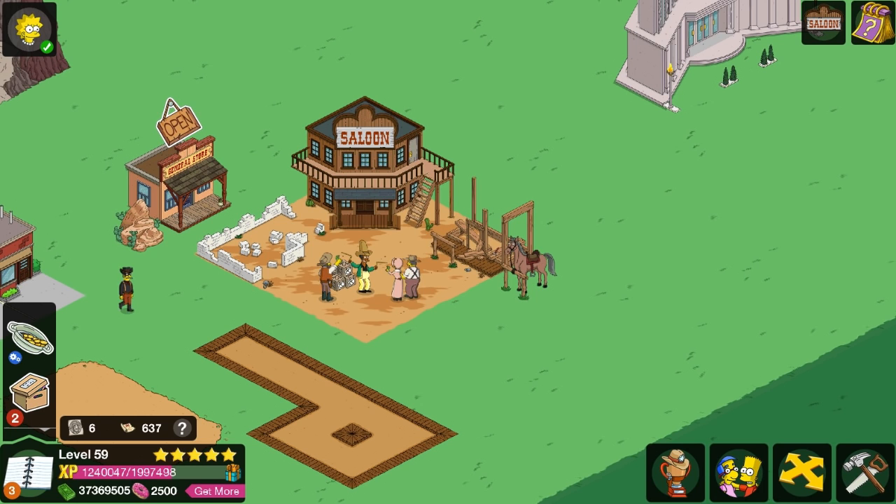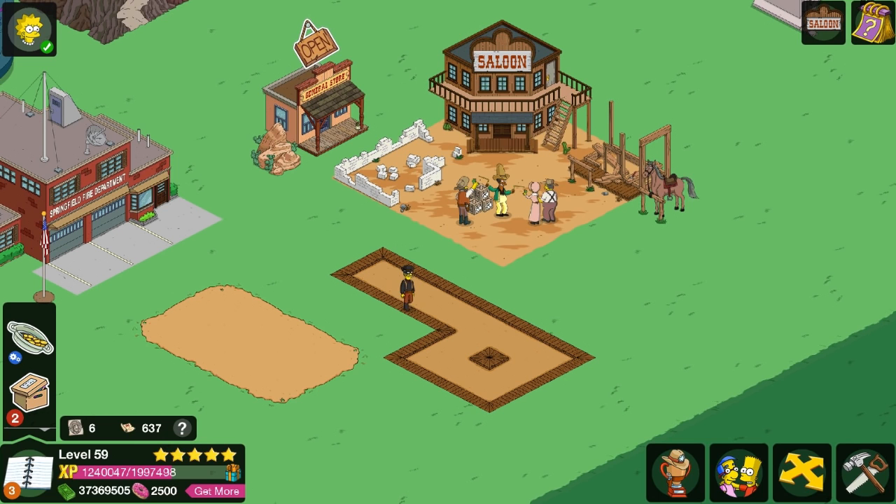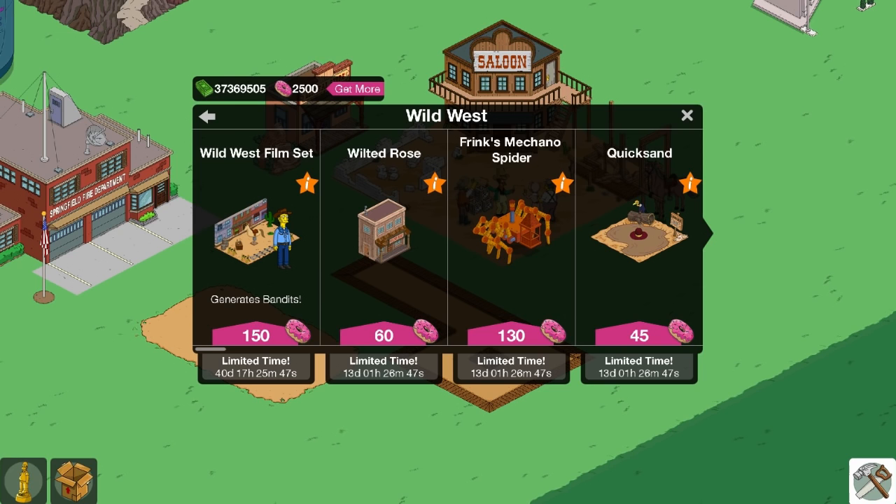Hey guys, it's me KC and welcome to another premium character walkthrough. The next premium character is going to be — as I nab a bandit — good old Buck McCoy, that comes with the Wild West film set.